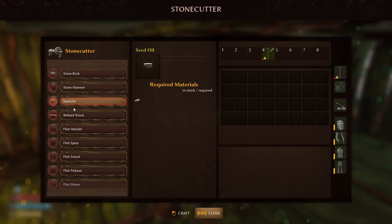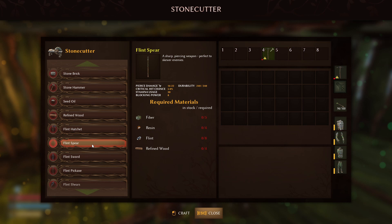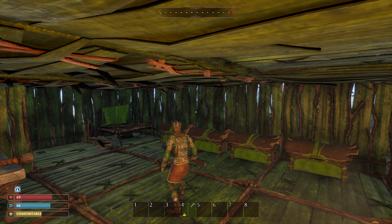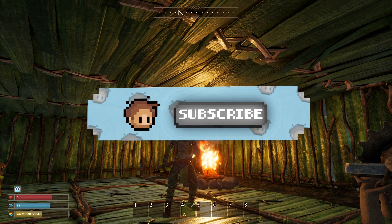I would probably get the flint pickaxe first. If you're playing on peaceful, go ahead and get the flint hatchet. But if you're not playing on peaceful, you might want to pick up a flint spear or flint sword to take care of the mobs down there if you're having trouble. But that is it — that is how you get flint in this game. I really hope you guys learned something. If you did, hit that like button. If you have any questions, let me know in the comment section below. I've been playing this game quite a bit and I have all the answers for you, so ask away and I'll see you guys in the next one.